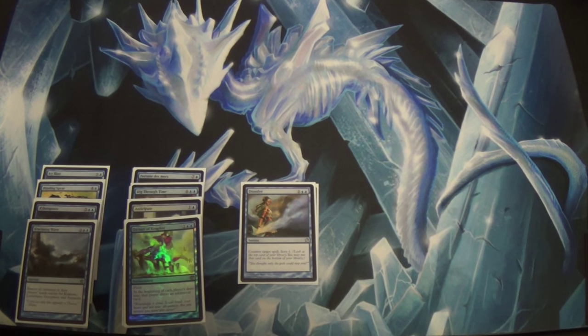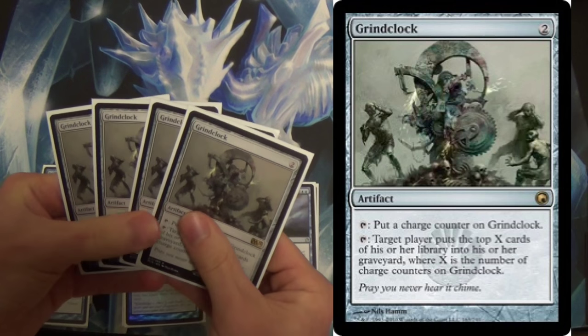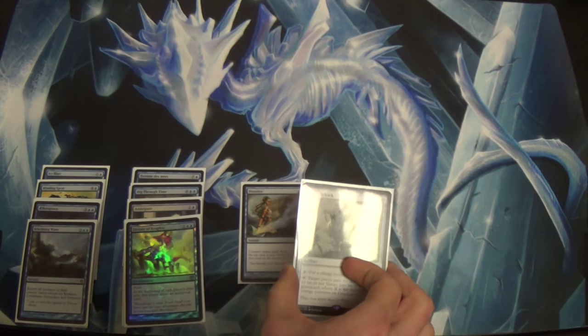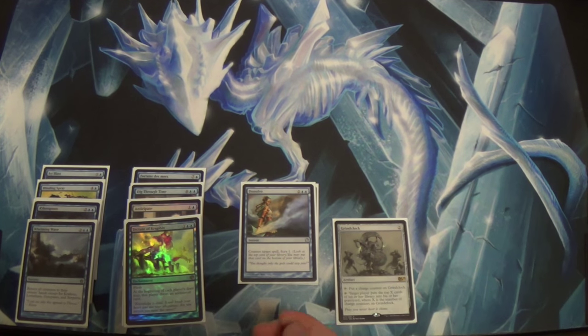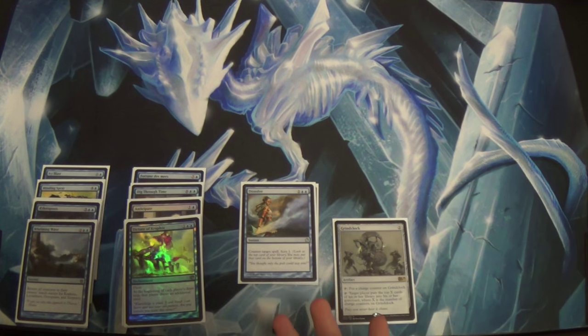Now let's get into win conditions. We're a silly deck — we're gonna play Grind Clock. There's certainly more than one way to do this. The reason I prefer Grind Clock is because it makes our match against the control decks that seem to be everywhere super, super good. We have plenty of time, and they can't really interact with it very much. You can't Hero's Downfall a Grind Clock. A lot of the answers to creatures don't really do anything to Grind Clock. The downside: it is very, very slow.